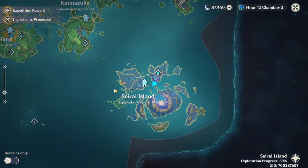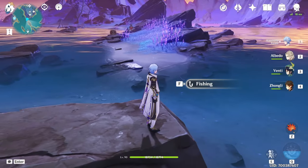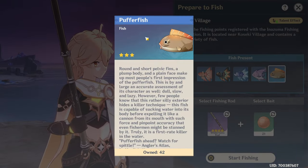Next, come to Seirai Island. Teleport to the waypoint here and glide down to my location. The fishing spot is in this area right here, and from here you can only get the normal puffer fish.